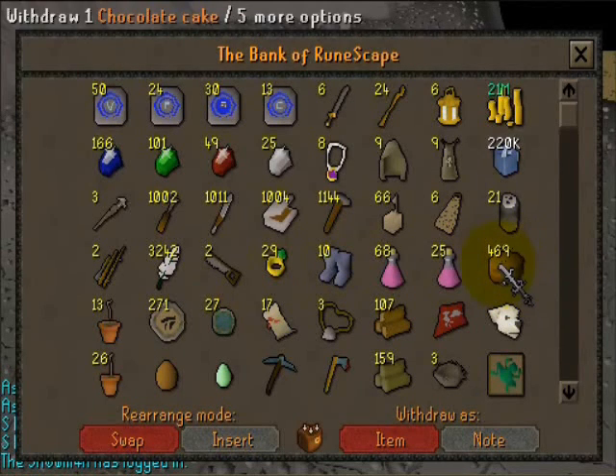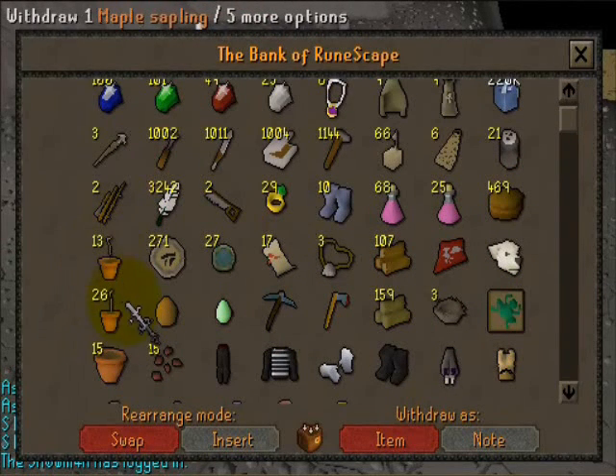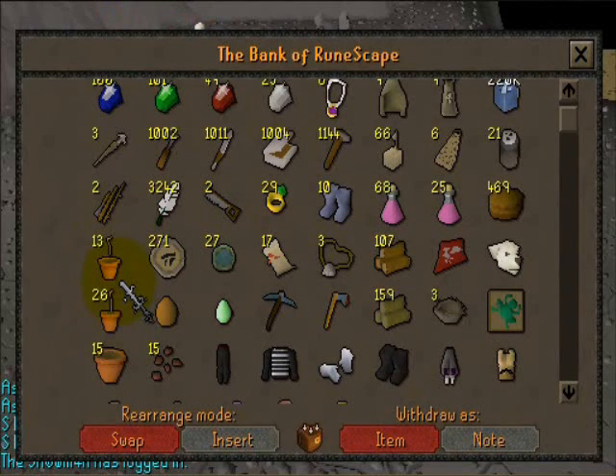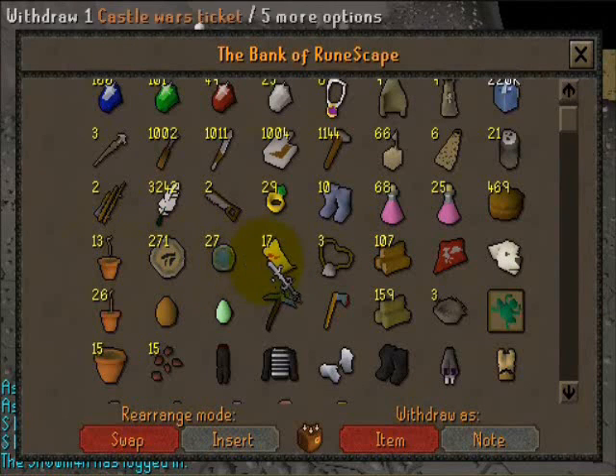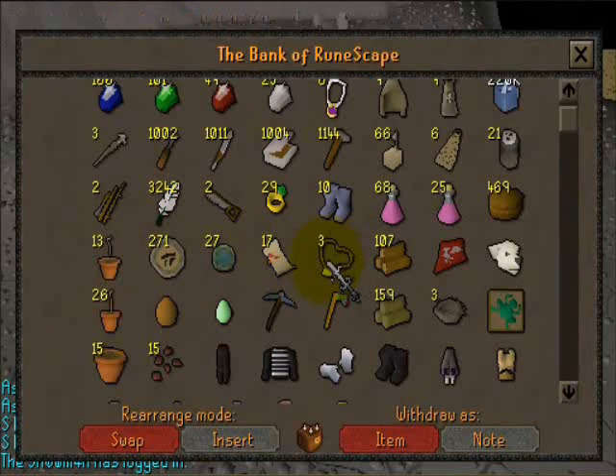Super energy to make me run because I hate walking. Chocolate cakes are my general healing food. Here are my trees — right now I'm going for 99 woodcutting, and I hope to level some farming in between so I can cut my own trees. Things from various quests and minigames, like Fist of Guthix, Castle Wars, and Wolf Whistle.